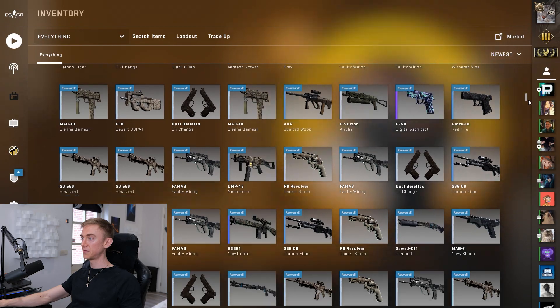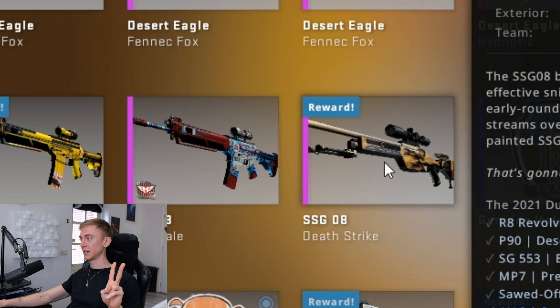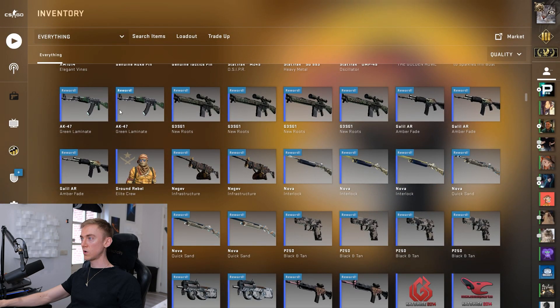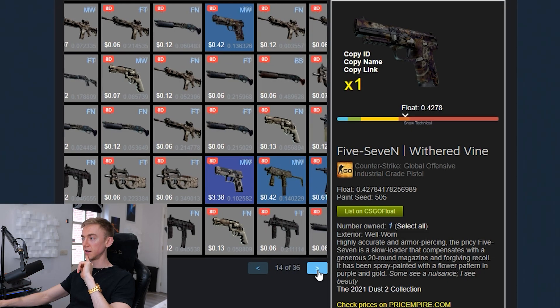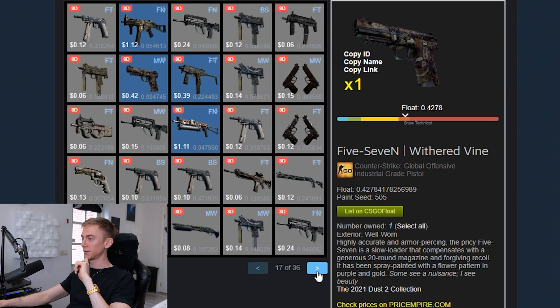This is what 750 new items looks like. We managed to get two pinks: the Hazard Pay and the Deathstrike. Then we managed to get a few purples and quite a few blues, and then obviously just a complete sea of light blues and greys. Having a quick check to see if we got any crazy low floats or any world number ones — but it's not looking too good. I feel like I need to attempt this yet again. I have to get a covert from the stars — if I spend enough money on it, it's going to happen. That's the theory. Let's make the light go really hard this time. Let's go.